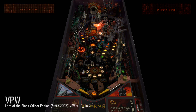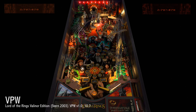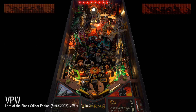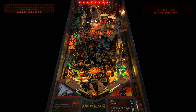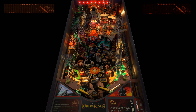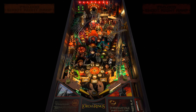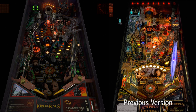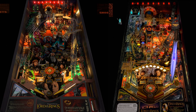The last upgraded VPX table on this Essential Tables List update is Lord of the Rings Valinor Edition, Stern 2003, VPW Version 1.0_10.7. This table came out right after I finished the original Essential Tables List, so it was unable to make the cut, but is without exception the best Lord of the Rings VPX table out there, and sells itself — it doesn't require my endorsement, but has it. And that is the end of the VPX Essential Tables List Visual Virtual Digital Pinball Guide, Update 1. More reviews and recommendations coming soon. Cheers!